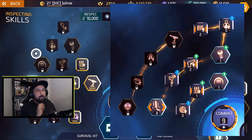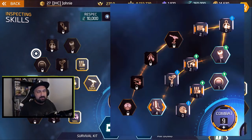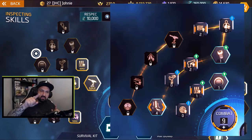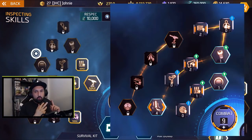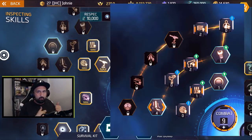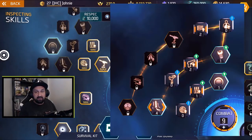First thing I noticed: no more crit. The crit boost - the extra 15% crit - is no longer in combat 3. It's gonna be somewhere else; I'm guessing agility, but it could be on survival. I'm not sure about the logic, but let's look at what we've got. Also, I want you guys to notice the kind of serpent pattern - as you unlock skills it goes like that. So the way it's made right now, I think one point gives you shockwave.